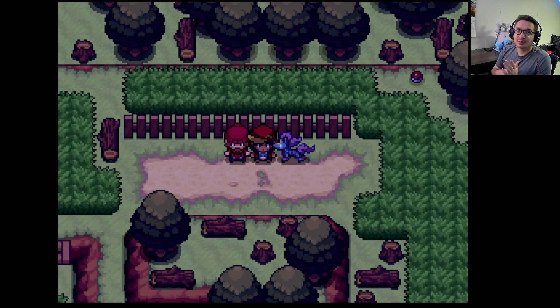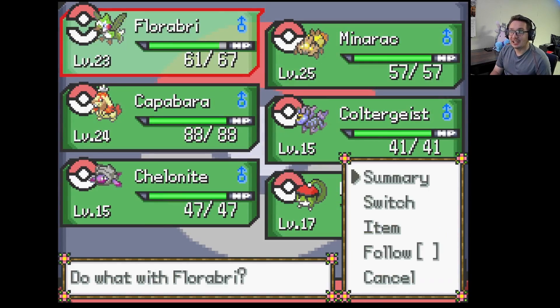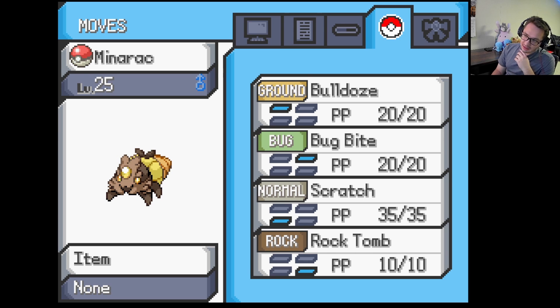Now we're here on route 7 where we are just making our way, seeing what happens next. If you guys are hyped and excited for today's episode, like, comment, subscribe, and hit the bell. And as always, let's do a team recap. Up first we got Floribri, our starter, level 23, with Mega Drain, Air Cutter, Hidden Power, and Grass Whistle. Up next we got Minarac level 25 with Bug Bite, Bulldoze, Scratch, and Rock Tomb — we taught Rock Tomb because we got a TM for it.